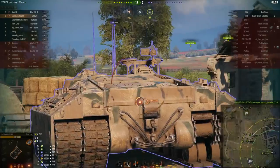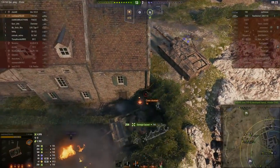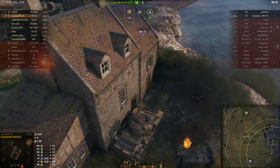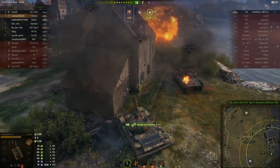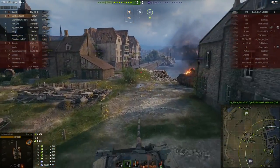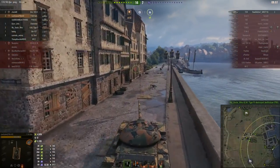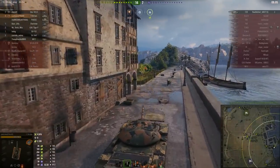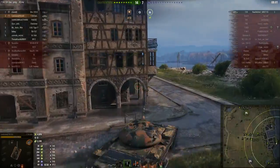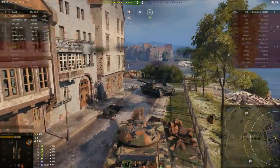Repositioning - the Dealer does have very rough relations with the Doom Turtle who's just managed to get his tracks back up. Now here's the problem for the Doom Turtle: it doesn't really matter which way he turns, somebody's going to be shooting him up the rear. No kill for Lost Llama but the Doom Turtle is down - that's what matters. That just leaves one enemy tank: a T29, American tier 7 heavy.